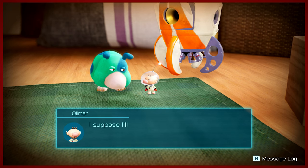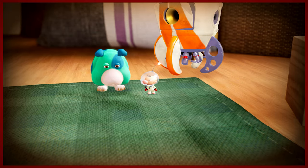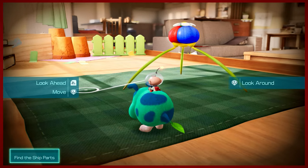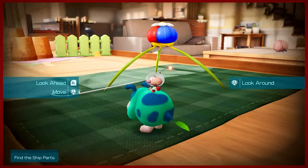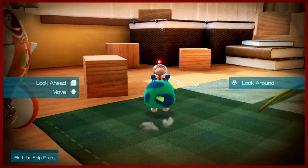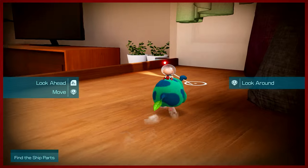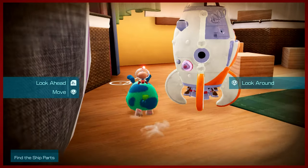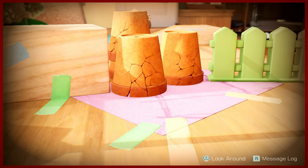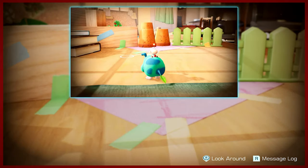But they do seem to be a little distressed. Okay, so now we do finally have control of Olimar and our two-legged furry friend here. Now our mission objective, as you can see, is find the ship parts. This is meant to be a little bit of a midquel, at least this part of the section, between Pikmin 1 and 2. I wonder where they could be!